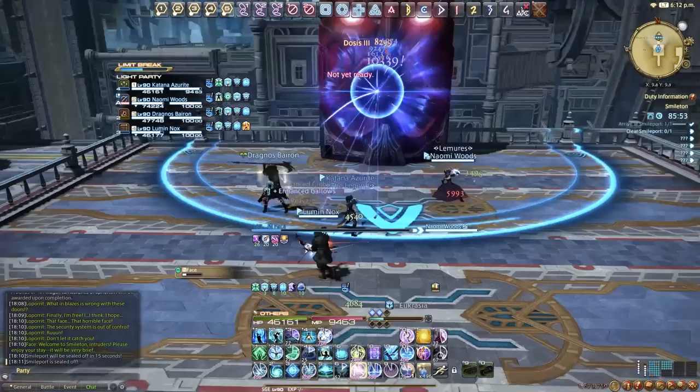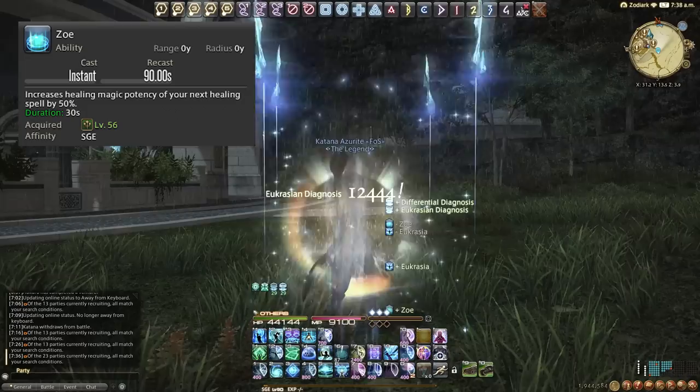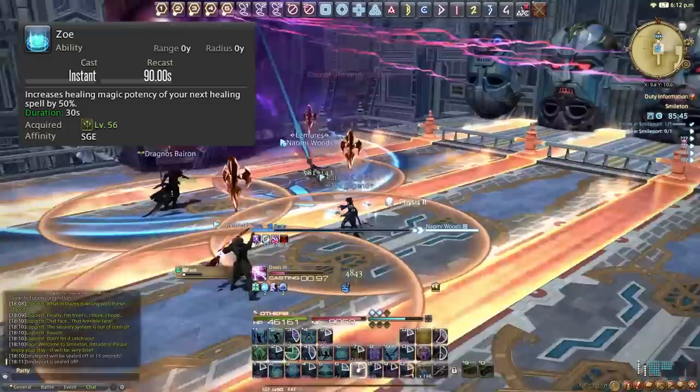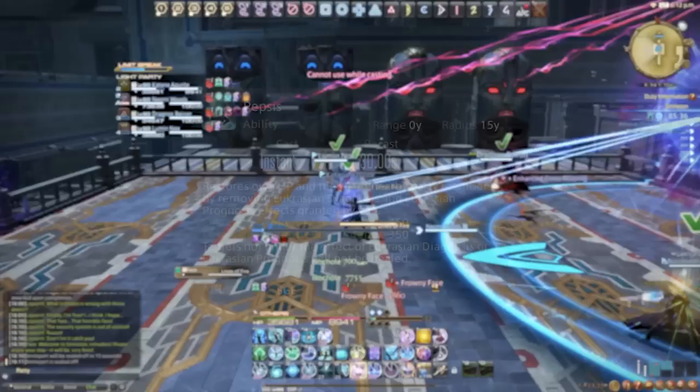Next we have Zoe, an OGCD that increases the healing potency of a spell by 50%. This only works on our GCD spells, so it's great with Eucrasia Diagnosis and also with another spell we'll get to later. It's on a 90 second cooldown, lasts 30 seconds, and once used the buff is consumed — so keep in mind you can have it up for 30 seconds before you have to use it.